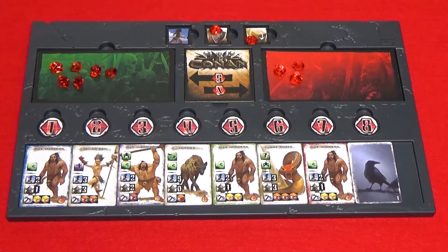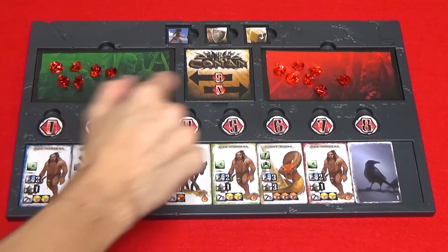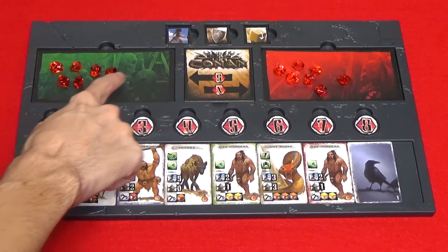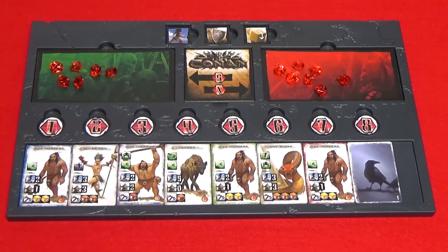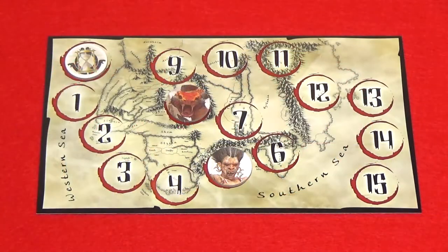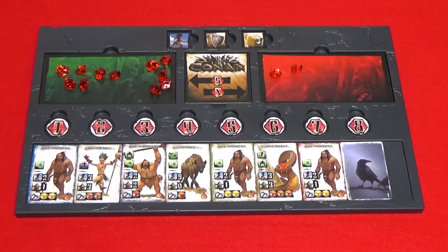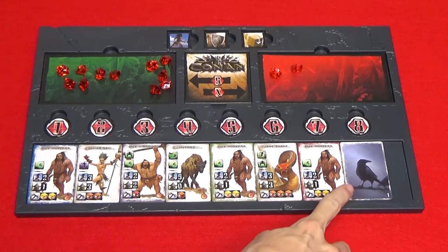In the recovery phase, move all gems spent during the heroes' turn to the fatigue zone, then move gems from the fatigue zone to the recovery zone based on the recovery value. In the advance turn marker phase, move the turn marker one space. Then in the activation phase, you'll activate zero, one, or two tiles.